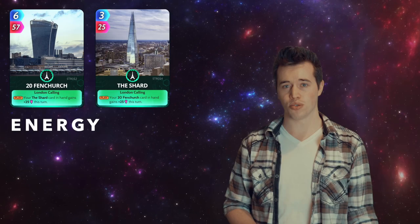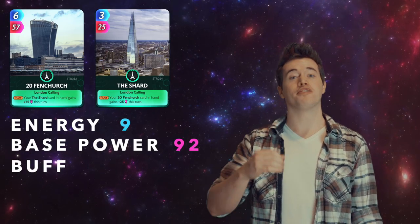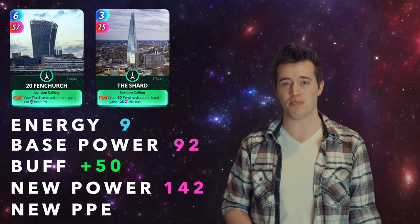20 Fenchurch and the Shard. Total energy: 9. Total base power: 92. They add a buff of 50. This makes their new total power 142, and their new PPE 15.8.